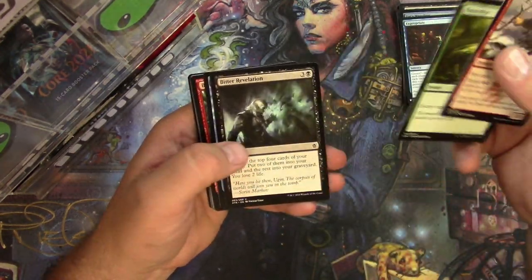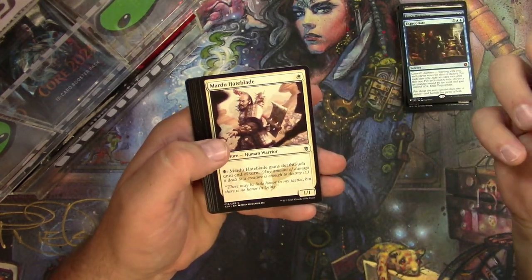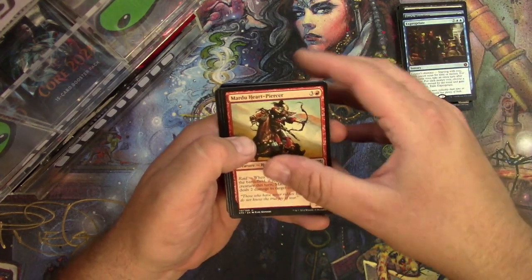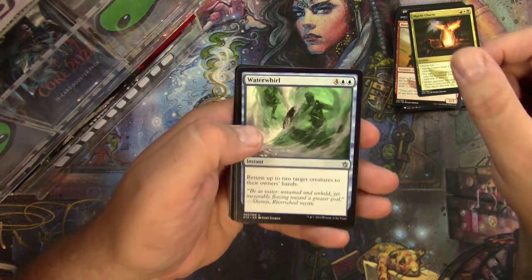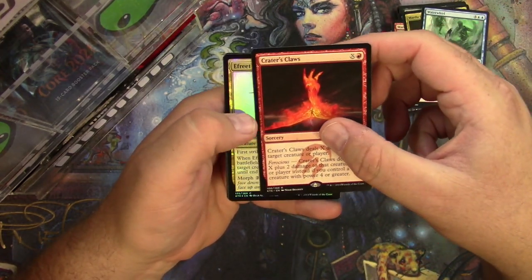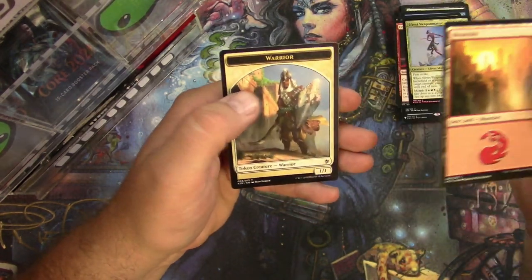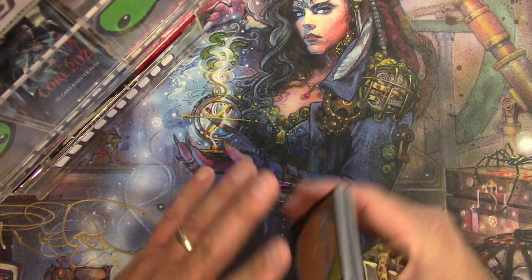Got a tracker, a mentor, the Hate Blade, a Mardu Heart-Piercer, a Mardu Charm, a Whirlwind, and a Crater's Claws. Got something else — a foil Efreet Weaponmaster. All right, there it is!